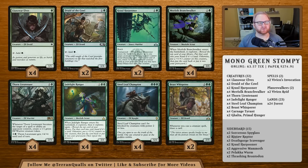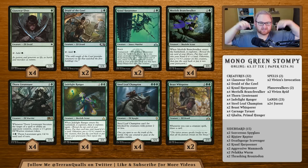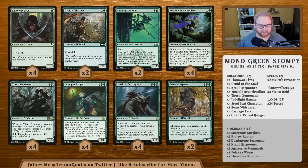Izzet Drakes kind of took over the format for a little bit. You still have some Mono Red and some Boros in there as well. Mono Green Stompy kind of got pushed to the side, but this deck list is still very powerful and quite cheap on Magic Online, as well as not too terrible in Paper Magic. The deck list is right below me and in the first link in the description.